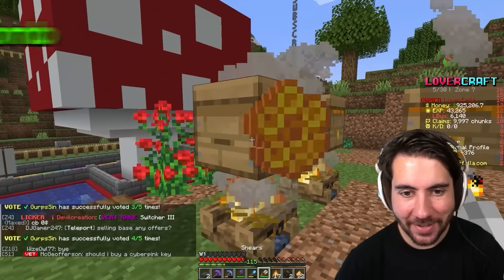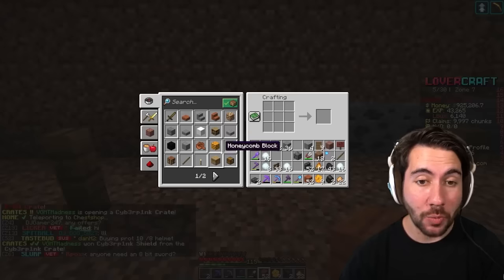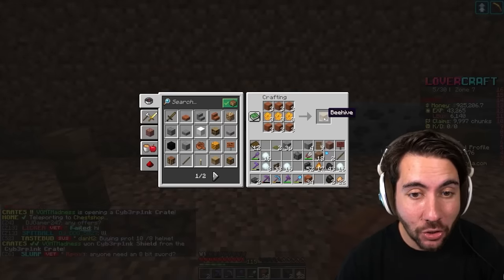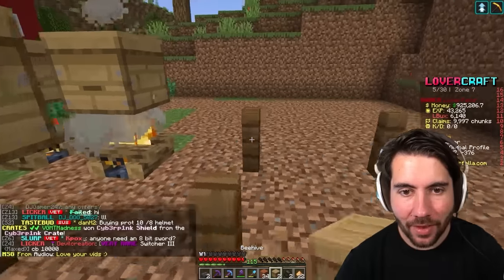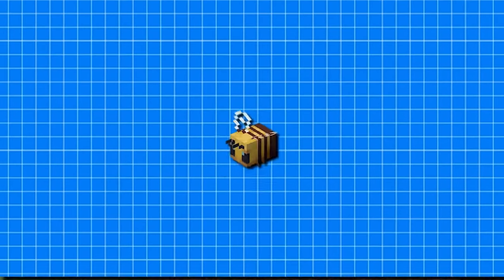Now we should be able to harvest it — this is exciting. That gave us nine single honeycomb, which we can then use to craft the other pieces we need. I'll just place them on this side. That's a phenomenal start.